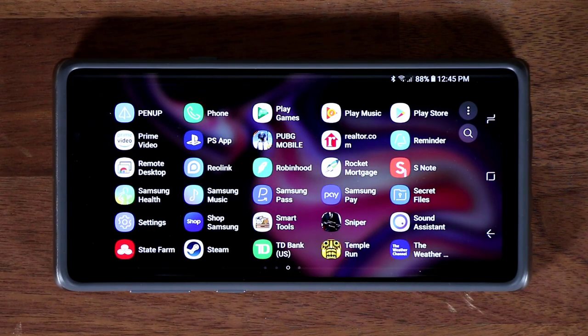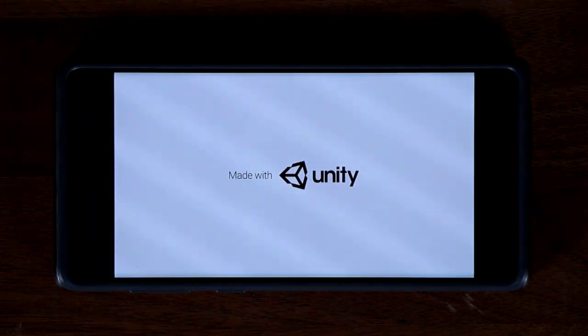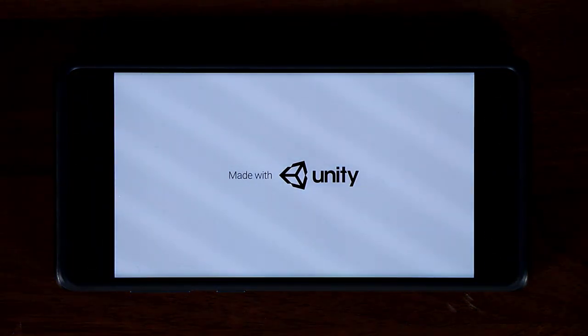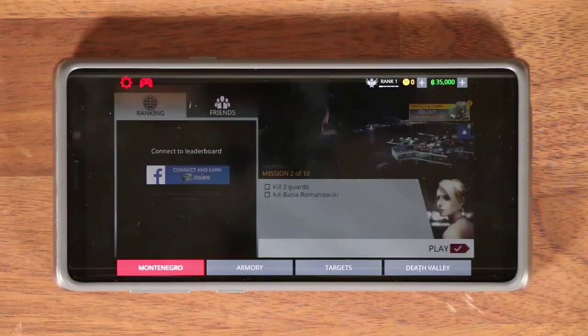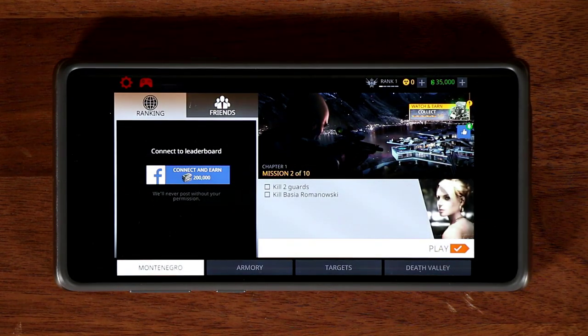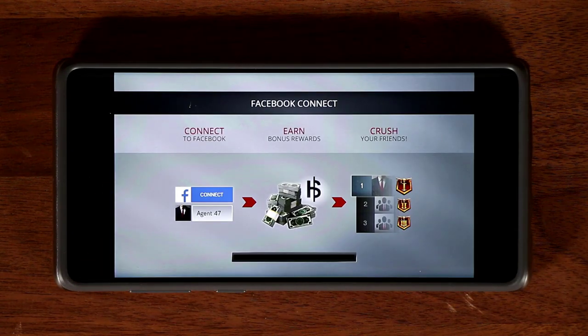Let me launch a game — let's go to my apps and go to Sniper. I'm going to show you guys all the tools that are at your disposal. Here's the game — let me tap on Play, so we are actually in the game. I'm going to show you guys how to take screenshots, how to record your gameplay, and also modify some other settings.